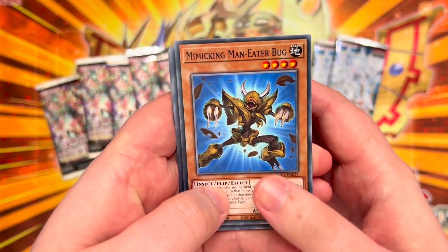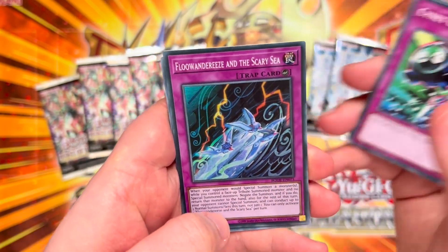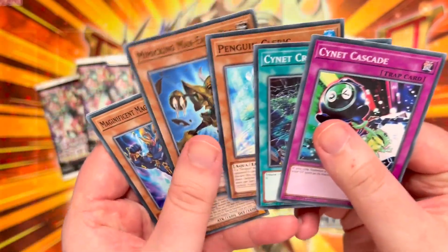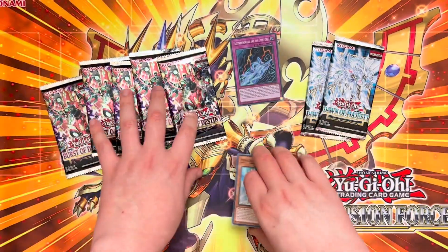Getting into our pulls here we have Mimicking Man Eater Bug, Penguin Cleric, Cyanet Crosswipe, Cyanet Cascade and Fluandarees in Scary Sea — we got the Counter Trap, that's our second Fluandarees super rare. So maybe we can build towards some kind of Fluandarees core to trade away to someone looking for all the cheap stuff, plus a bunch of other commons there as well.